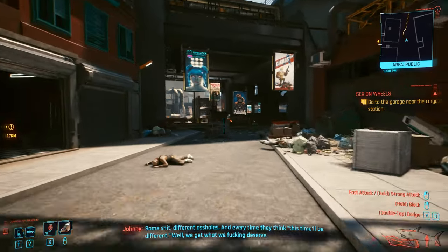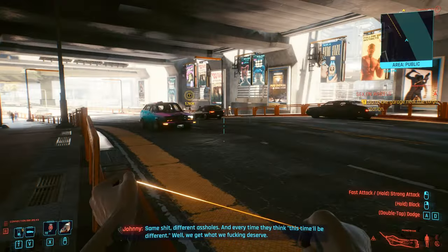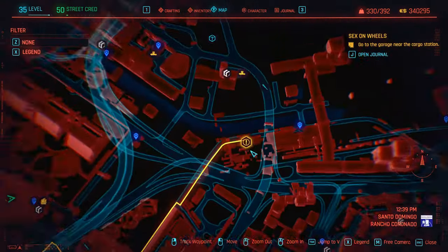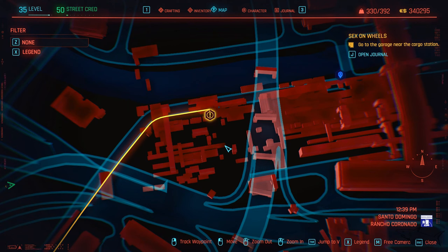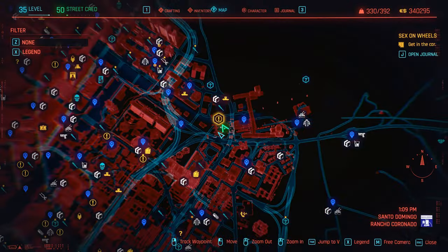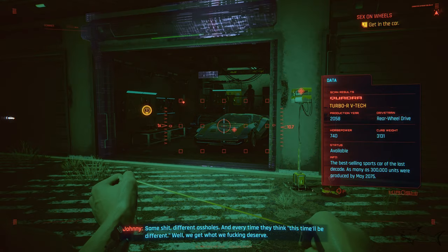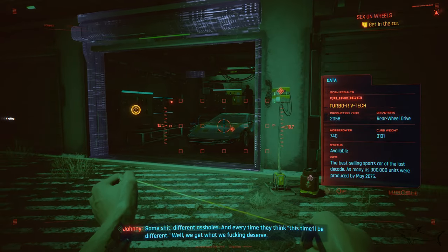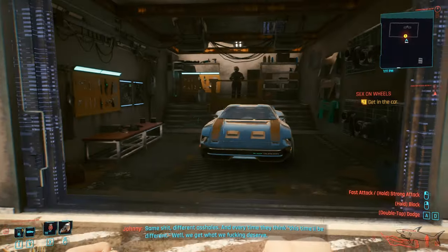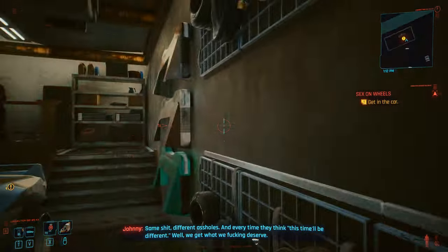Press F and we have to go to that garage — it's 1.7 away. Let me show you the location really fast. So here we are at the garage. The car is waiting for us right there. The car name is Quadra Turbo-R V-Tech and it has 740 horsepower — it's one of the fastest cars in the game, not the fastest but very fast and good looking.